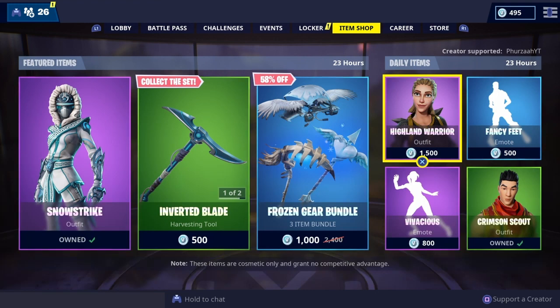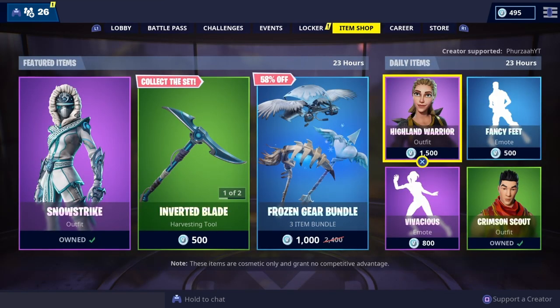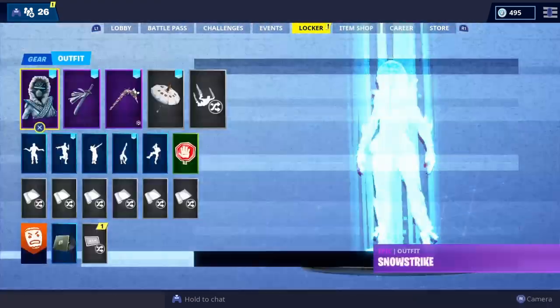If you guys are going to be picking up anything in the Fortnite store, please use my Support-a-Creator code — it is Furza YT, I'll be very grateful. Don't forget, as long as you're using someone in your Support Creator section between the 8th and the 22nd of February, you're going to be able to unlock a free weapon wrap. I'll leave an annotation on screen and in that video I speak in more depth about it.